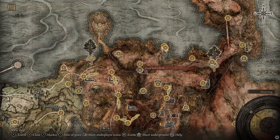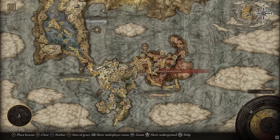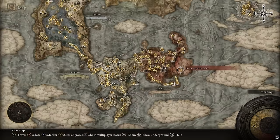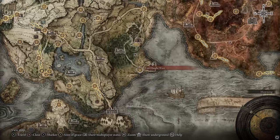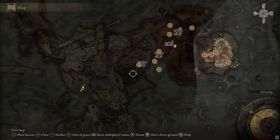Which comes up from the Siofra Well. In my opinion, the easiest way to do this is go to Redmane Castle in order to fight Radahn. Fight Radahn, and then you'll go over to Fort Haight West, and there'll be a hole in the ground that'll take you down into Nokron, the Eternal City.